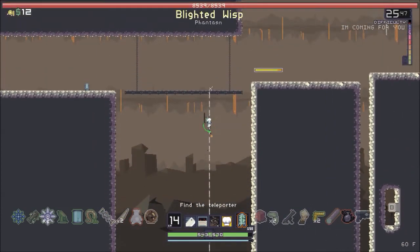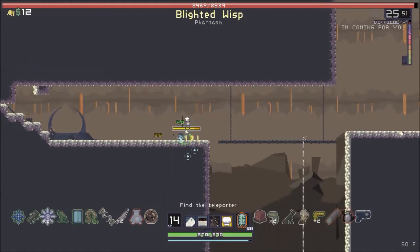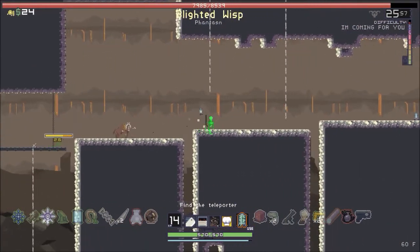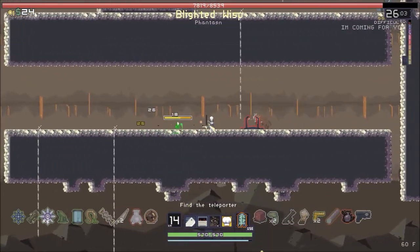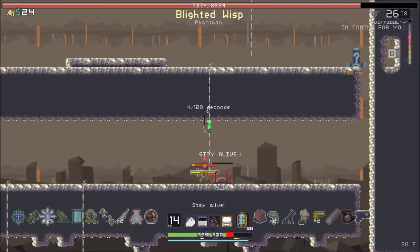Then we're gonna get to the actual Risk of Rain board - I'm sorry, we're gonna get to the Temple of the Elders board. That one is going to hurt. And then I gotta do the actual Risk of Rain board which is the final level. Damn it - I stayed still just long enough to hit the teleporter.